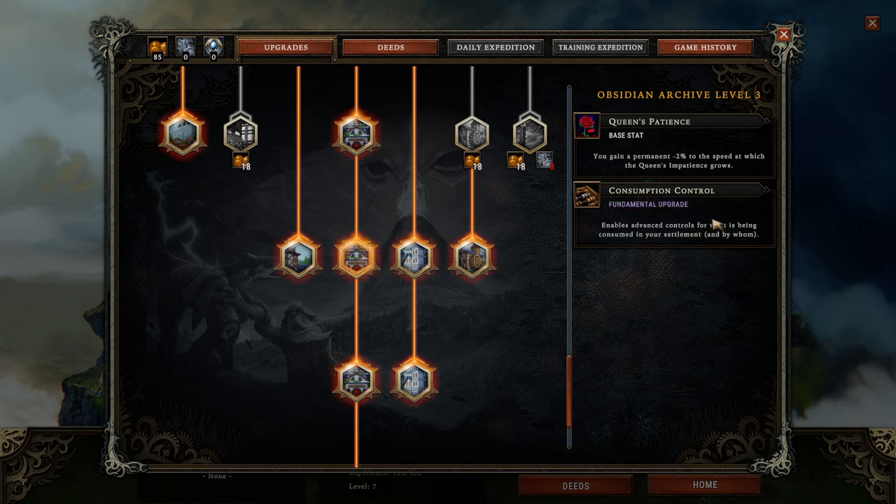Consumption Control is for me the very first must-have, as it gives you control over what stuff is going to be consumed when. That makes it so much easier to generate high resolve when you need it. Nothing's worse than your people gobbling up all the luxury goods during the storm when they aren't generating any positive resolve and would survive the storm anyway. So this is a very, very powerful upgrade.